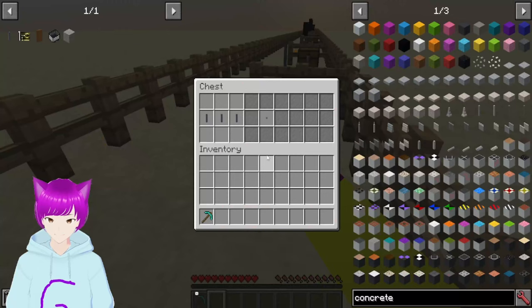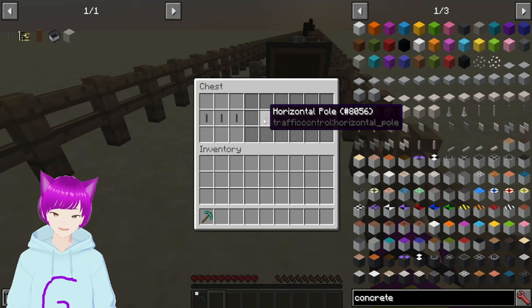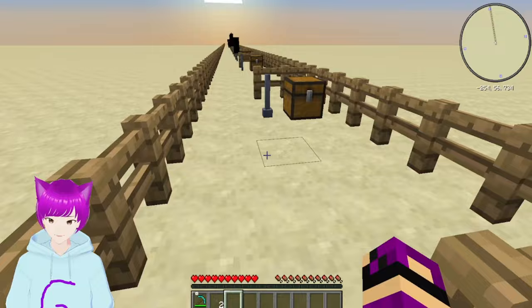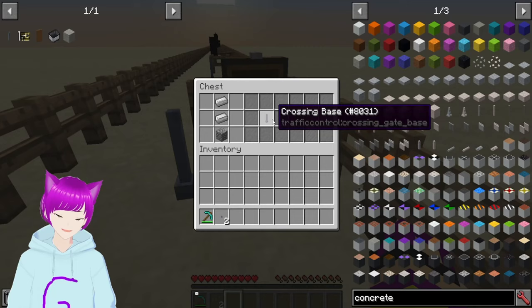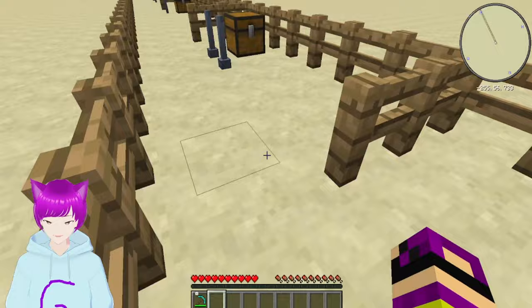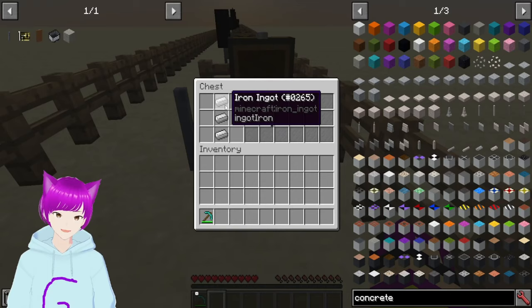First we have the horizontal pole. If you grab three poles, which I'll show you the recipes for in a minute, you can actually craft a horizontal pole. Next we have a crossing base — it's cobblestone at the bottom and two iron on top of the cobblestone, and that gives you one of these. It's simple and basic.